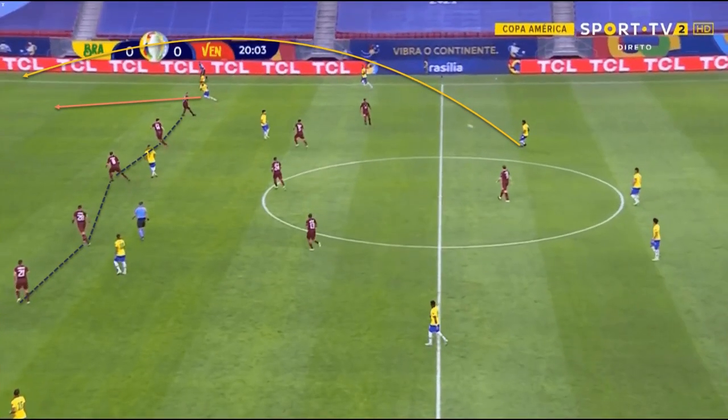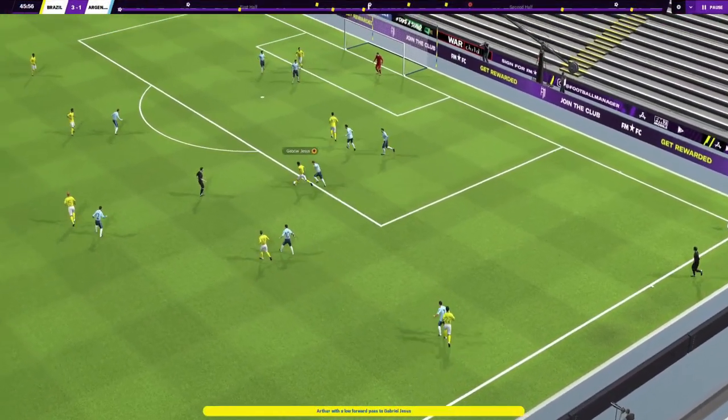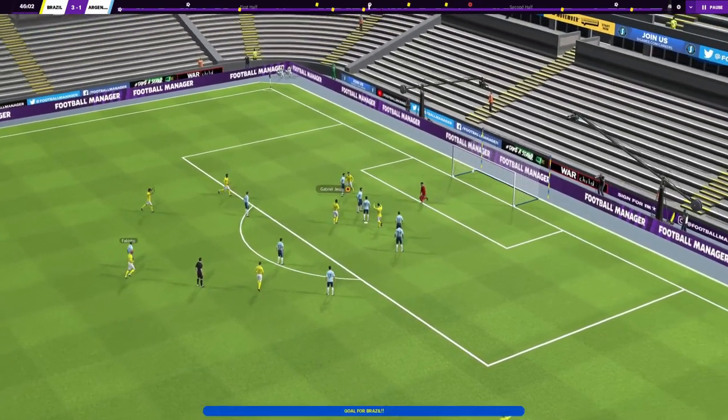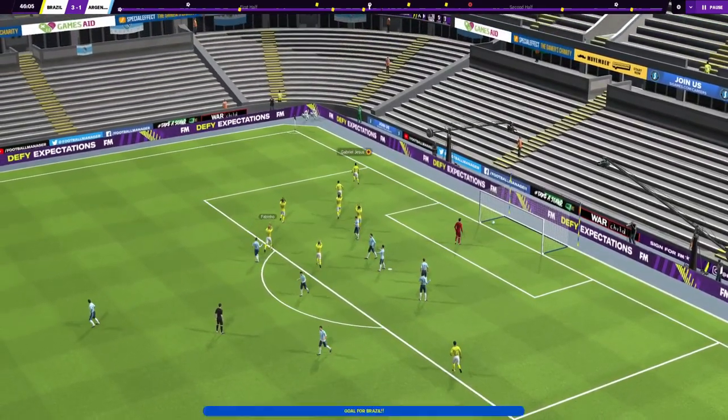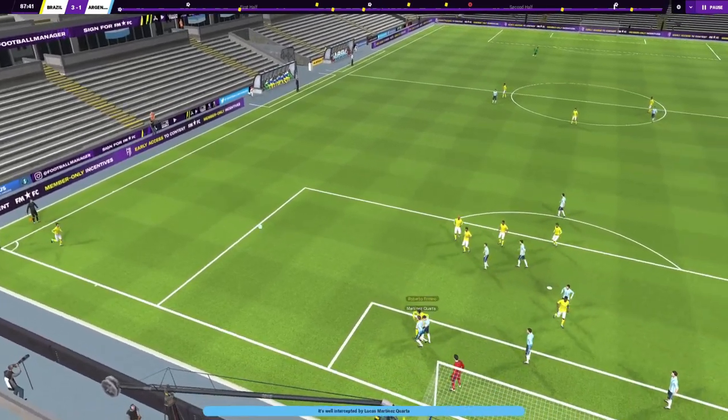And it's a totally different story on the opposite flank, where Jesus stays high and wide, in contrast to Neymar. This is essentially the story of Brazil's attack in play — they've attempted most of their attacks down the left, the left back and Fred combining to try and release the striker, while they went a little more direct down the right side, utilising the winger's pace by asking them to stay high and wide.